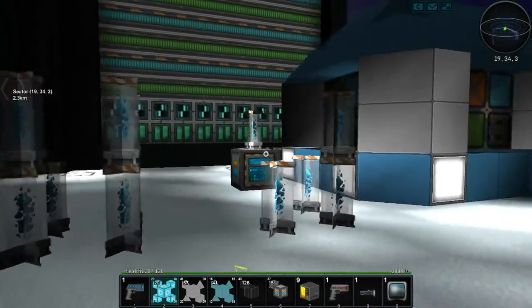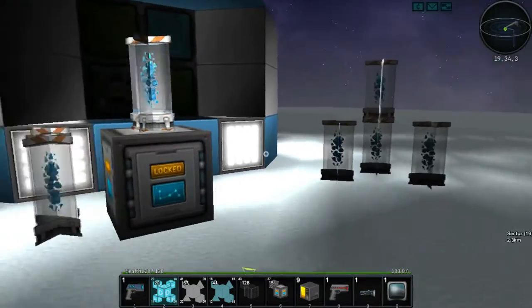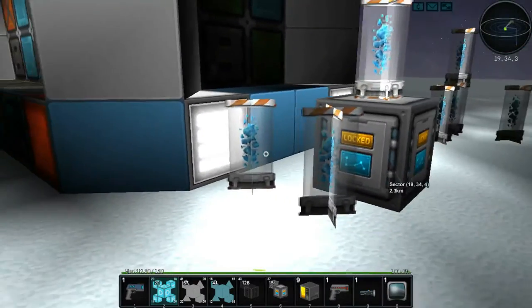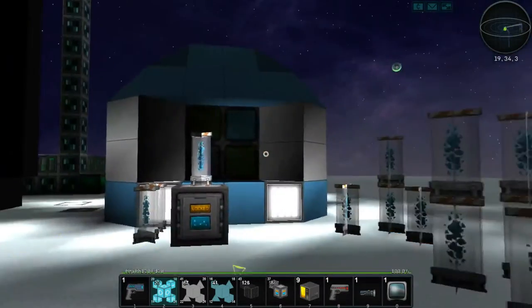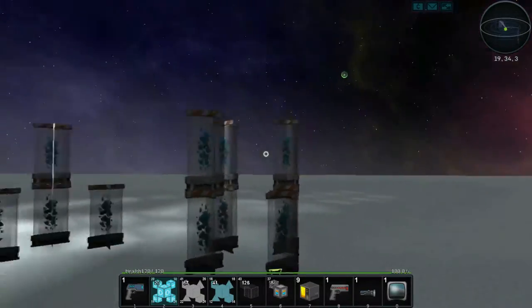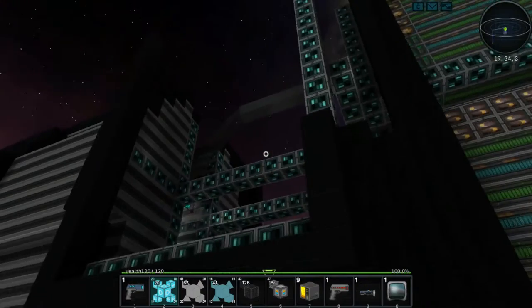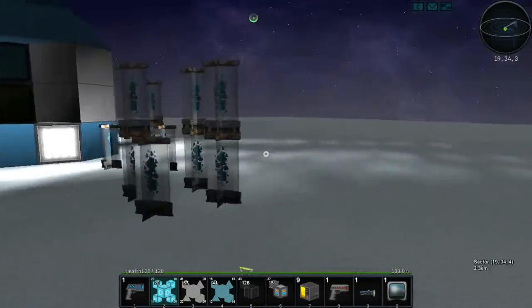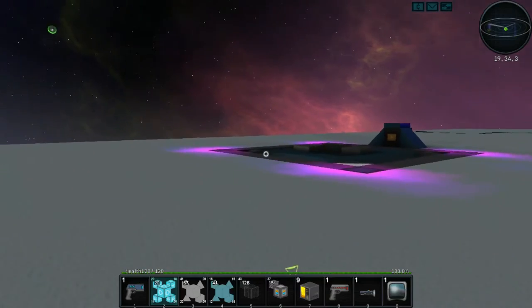There might be some sort of storyline with this stuff — like it's a drug on the server. It allows access, so I have it on display here. We fully use Larimar to profit from: we harvest it, process it, and sell it back to the galaxy. As long as stores continue to accept it, we shall sell, sell, sell.